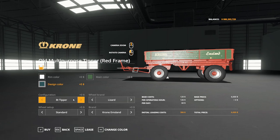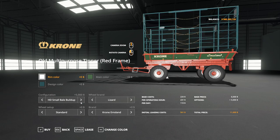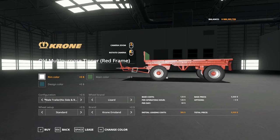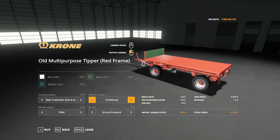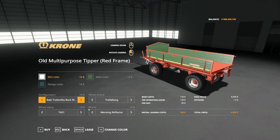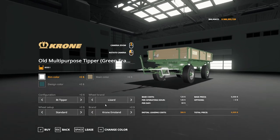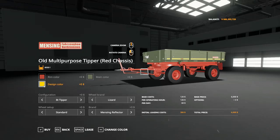All three trailers have the exact same types of options — the branding is really what sets them apart. That's the only difference between all three. They're all fairly similar and there's not a lot else to talk about on those.